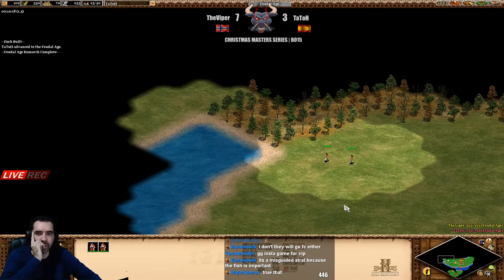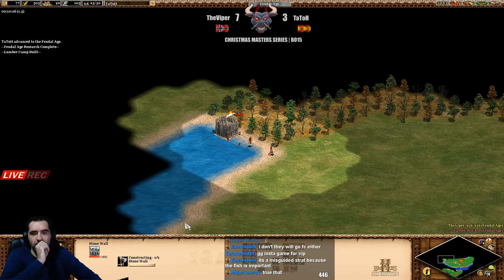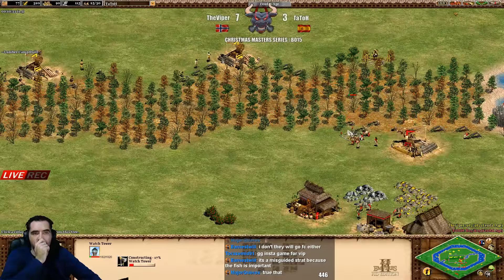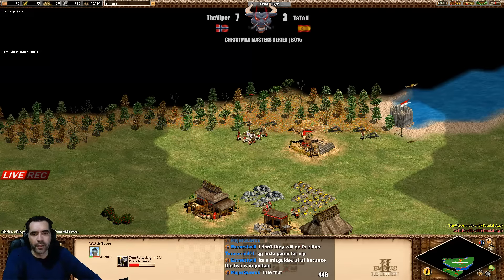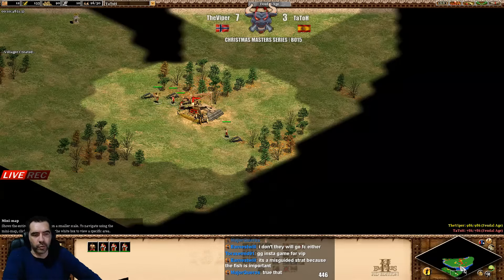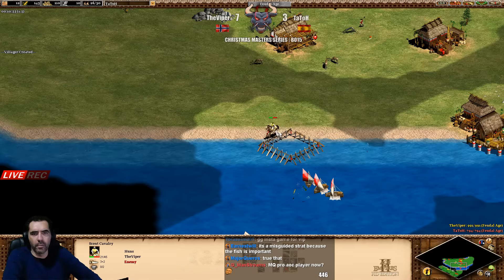He's trying to go there but he's palisading - it's a tournament, it's a tournament! Now he's doing the stone wall and starting to make a tower. Three villagers on it, and Tatot already has six villagers on it. But this lumber camp is really good, really really good.